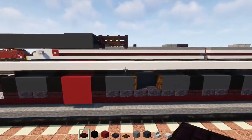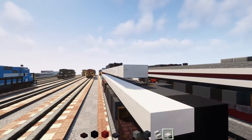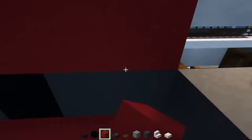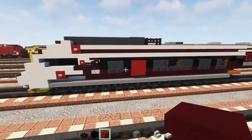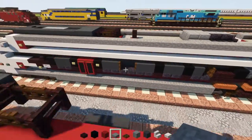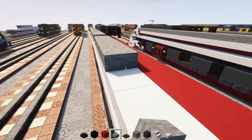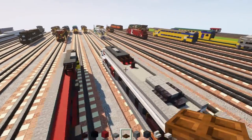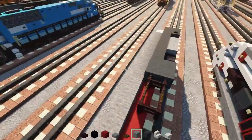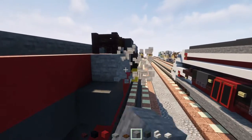After that, do the same thing for the upper row — smooth quartz slabs all the way across, then red concrete on the inside going all the way across to the front. Then add another row of stone slabs going all the way across to the other side. Note: originally this train was supposed to be four blocks wide, so there wasn't much room in the middle — that's why you see those red areas. Ideally starting from scratch, the middle part would just be stone block going all the way across.